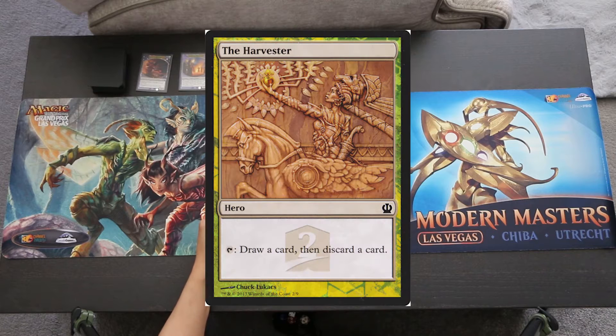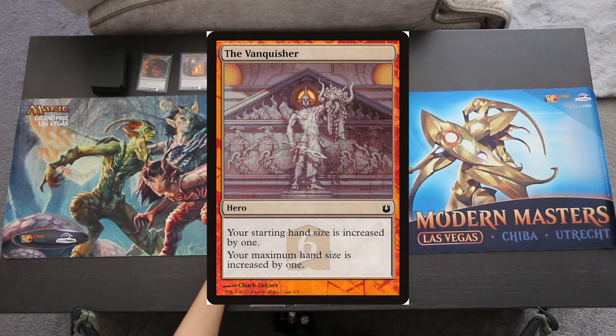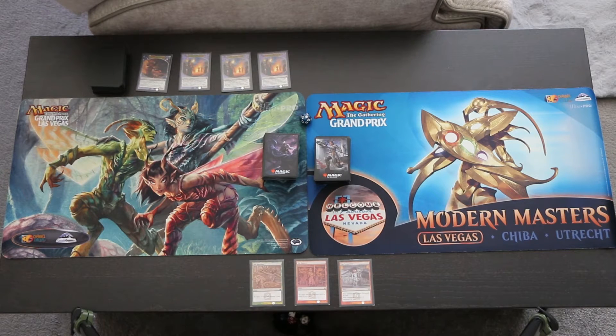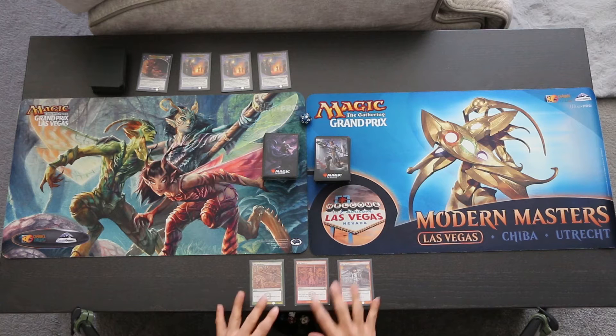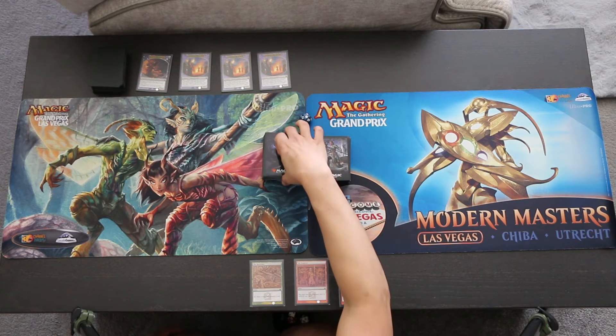The first hero card is the Harvester, which says Tap, Draw a card, then Discard a card. The Explorer, which says you may play an additional land on each of your turns. And the Vanquisher, which says your starting hand size is increased by one and your maximum hand size is increased by one. Because I only have one of each of these cards, we're going to be applying these cards to both decks simultaneously. We'll go ahead and get started right away by drawing eight cards apiece.